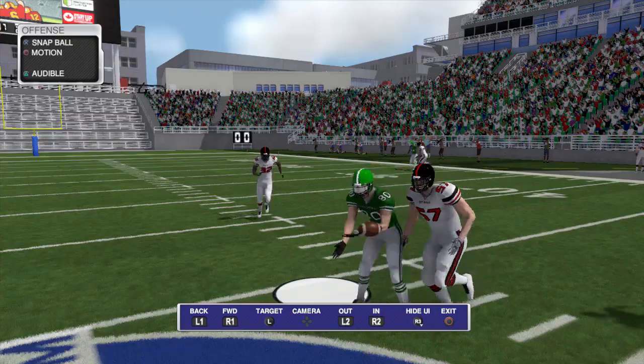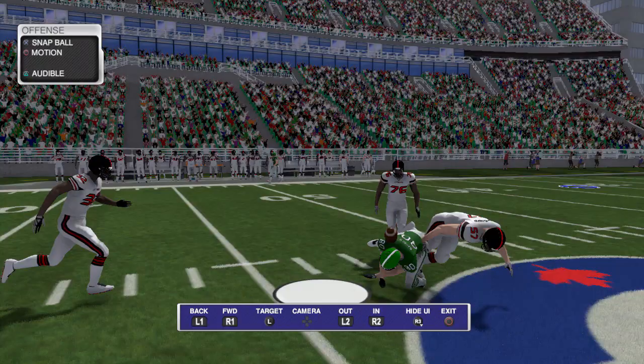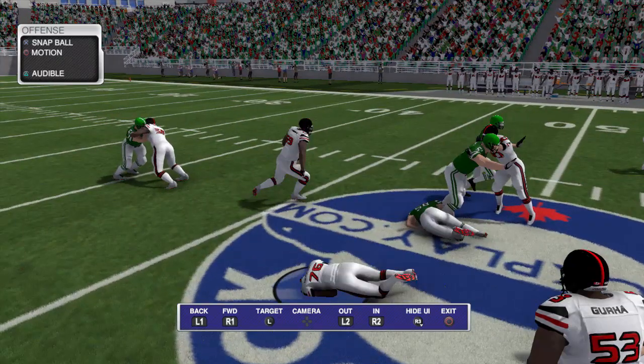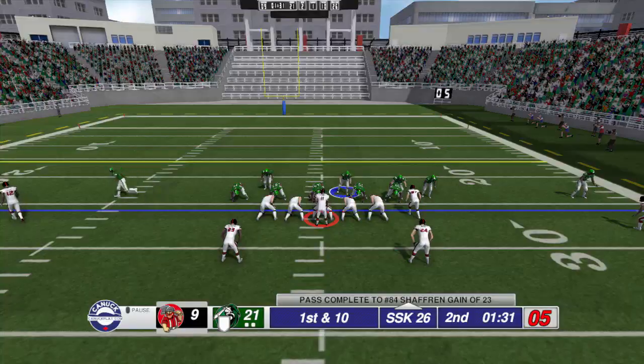On this play we're going to see a nice scoop and run from a forced fumble. There is a huge hit on the receiver — nice hit by 57, drawing the ball loose. And his teammate, the defensive end, actually scoops the ball up, tries to follow his blockers, and has a nice return back to midfield.